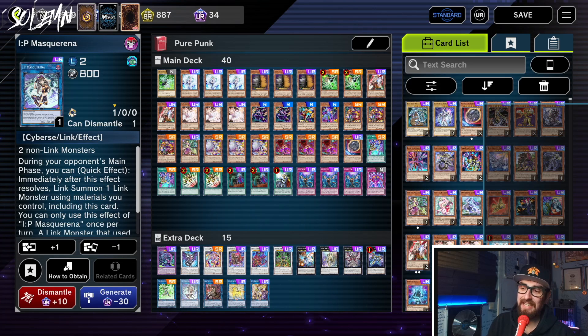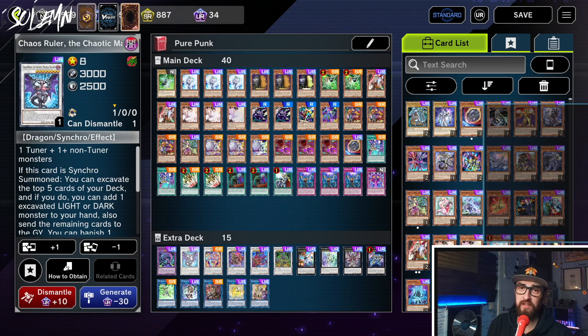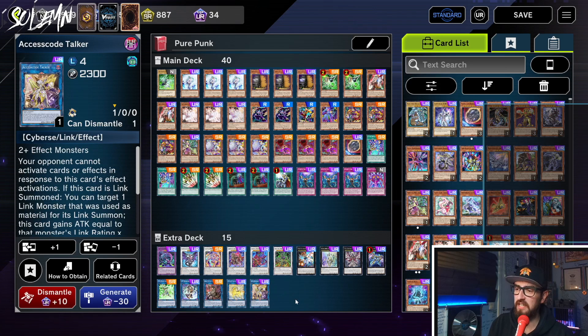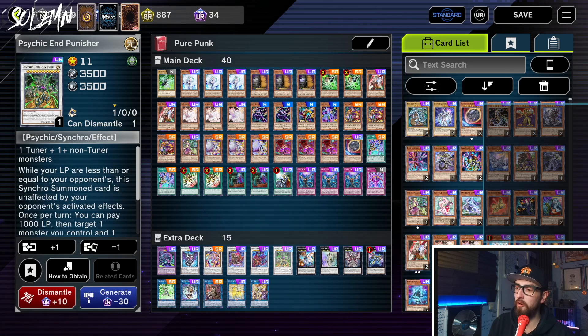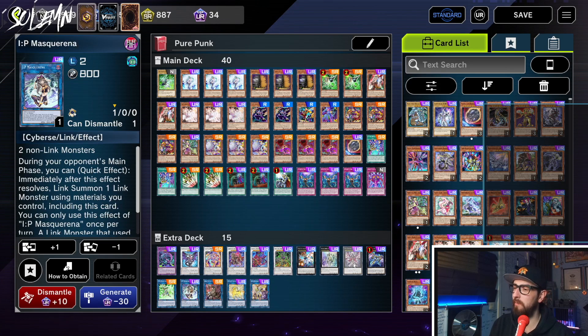We have IP just in case we somehow want it on our board, though that's going to be very rare. Overall this feels like a deck where the extra deck has a billion slots that don't really matter — the initial versions played Halk, Selene, and Formula Synchron, none of which are even legal anymore. We also have Dark — the only way we're making Dark is with Ogre Dance or going second with Chaos Ruler. Then Nightmare Unicorn to break boards and Access Code to go for the OTK. Overall the most-used cards are definitely the Synchros; Punk is really a Synchro archetype.